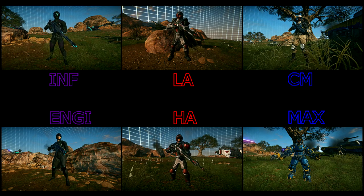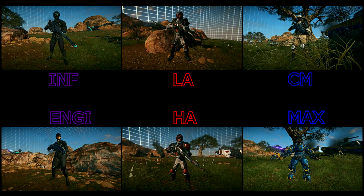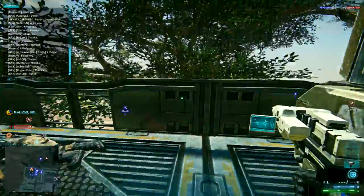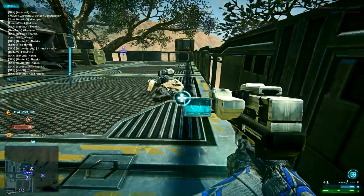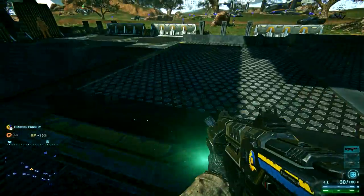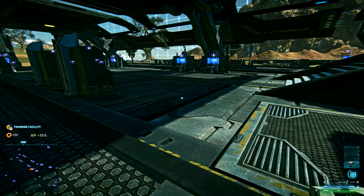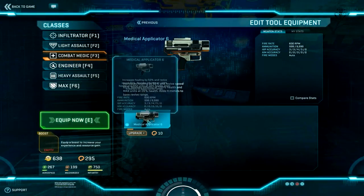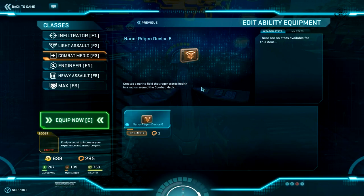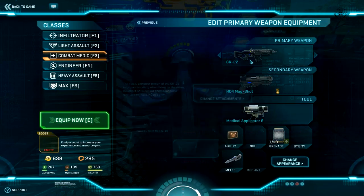Next we have combat medic. Obviously this class can heal friendlies, but it also can revive them. Since reviving dead soldiers is really important in any attack or defense, medic in this game is very important — so the less time you spend on healing and reviving your teammates, the better. The medic's special ability is called the Nano Regen Device, which allows the medic to heal himself and everyone around him in a certain radius for a certain amount of time. In the tool slot, you have the medical applicator, which allows you to heal and revive teammates. Keep in mind that if you use your medical applicator and Nano Regen ability together, you can heal your teammate almost twice as fast.